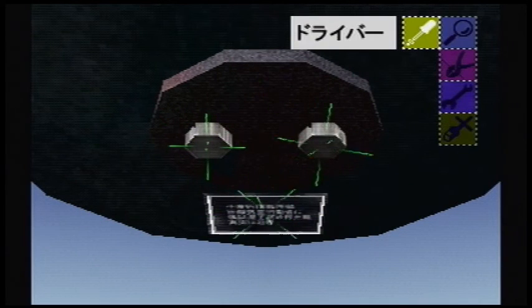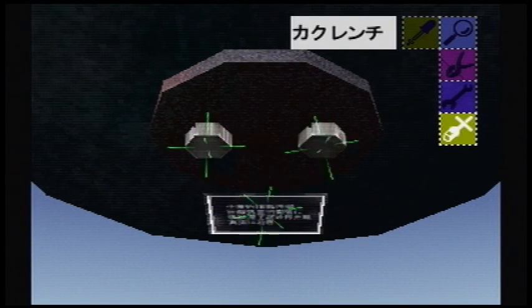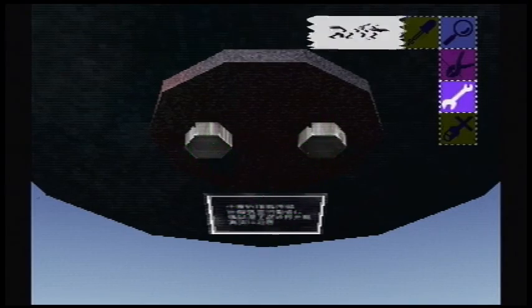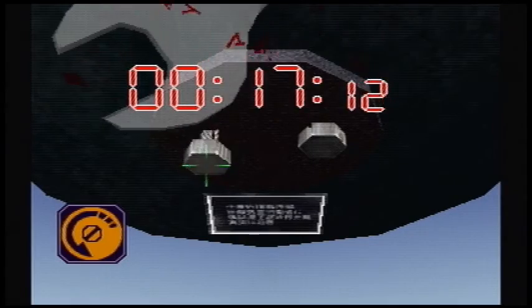This stage introduces two new tools, the cog wrench and the spanner. There's no practical difference between those tools and the screwdriver, it's just what specifically we use them on.